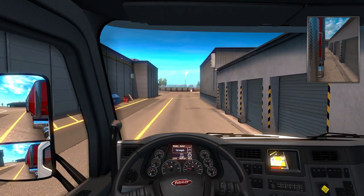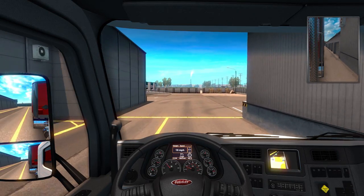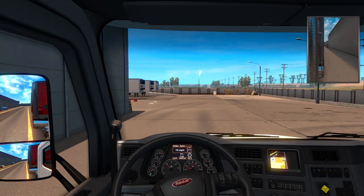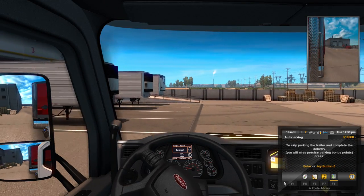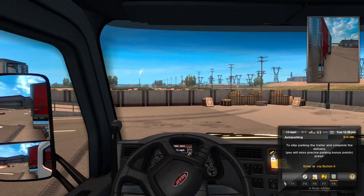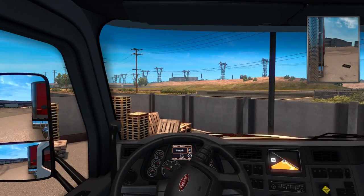Where are we dropping this thing off? Plenty of room right behind there — as I say that, I guarantee it will fail. They have to put those crates there just so you can't swing through. SCS — how you love to troll us.